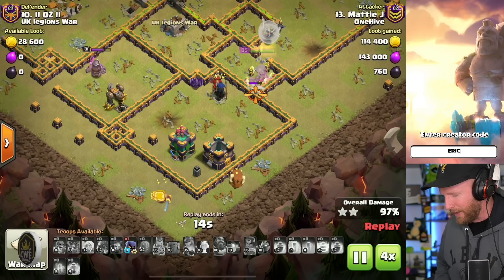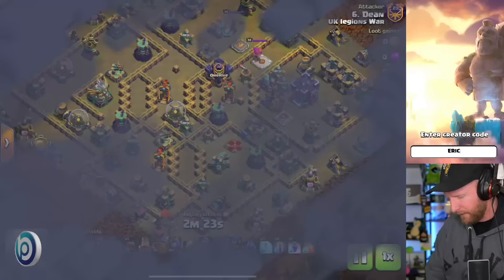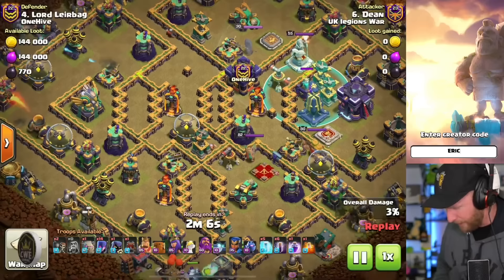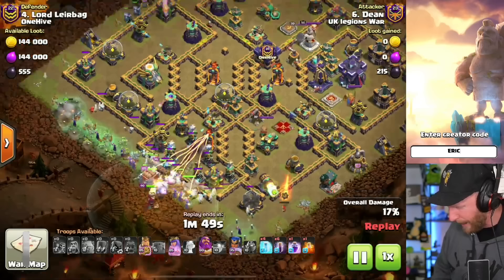Moving on to the next attacker using witches — and you know I love the witches. This one is actually used against us, which is kind of interesting. Against King Leerbag on the top end of our bases, he's got an invisibility tower and monolith by the Town Hall. I think he could have positioned the invisibility tower a little closer to the Town Hall to actually cover it. You can see it flashes the buildings that will go invisible when it activates, so you have to make sure you're covering the primary targets. This is a bat go witch at Town Hall 15 versus two multi-infernos.